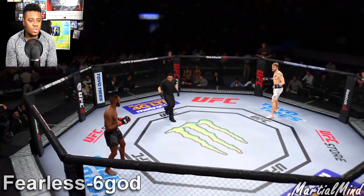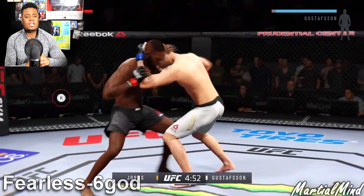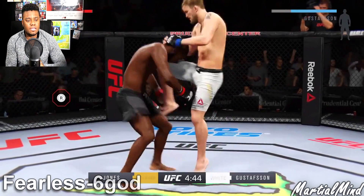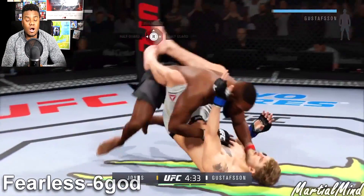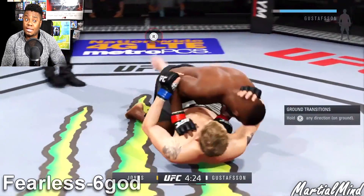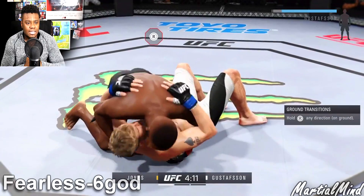First one is from user fearless six god. He is using Jon Bones Jones. Oh my god, he gets hit right there — Jon Jones gets put in the single collar clinch, the Muay Thai plum, lands a knee, and gets taken down — bam, into guard. If there's anyone you don't want to be fake glove touching, it's definitely Jon Bones Jones, especially when you don't want to be on the ground. Jon Jones makes his way to side control, Gustafson on the bottom.